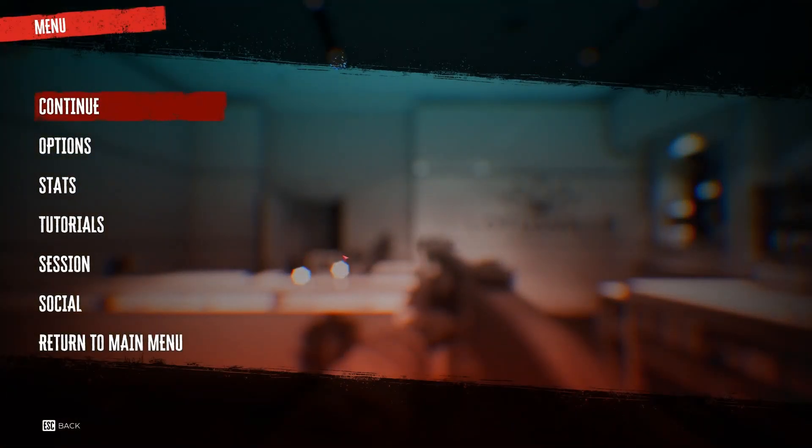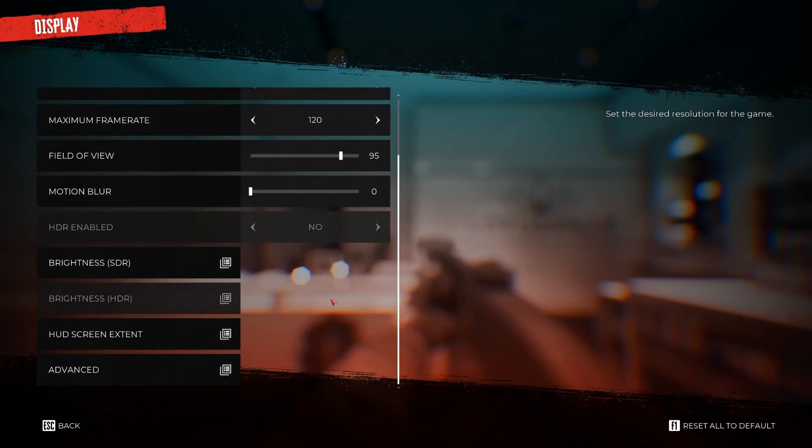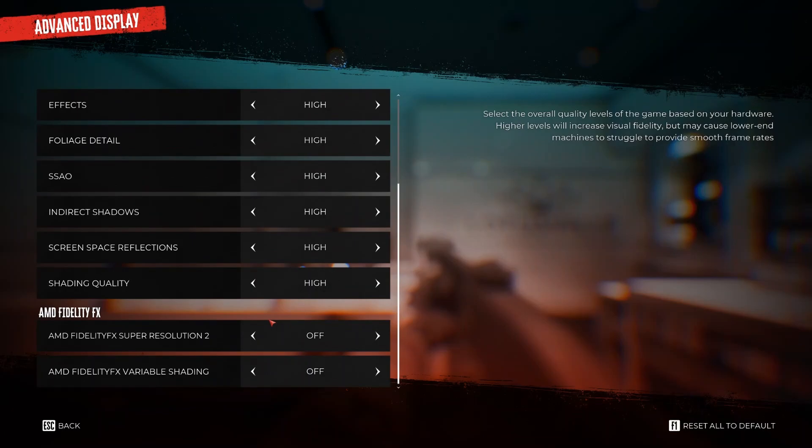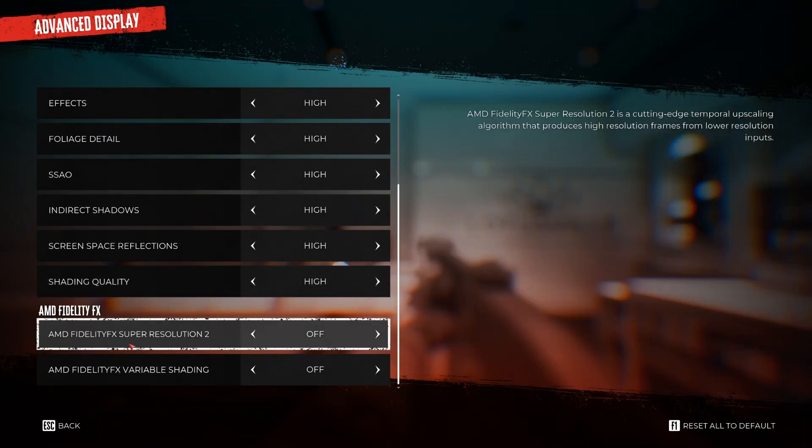So, the fix is to go to Options, then Display, scroll all the way down to the bottom, go to Advanced, and then turn off AMD FidelityFX Super Resolution 2. For some reason, this setting in this game, at this moment, on this patch, causes it to crash. So disable that — maybe turn the settings down if your computer needs FSR to run at a higher resolution.